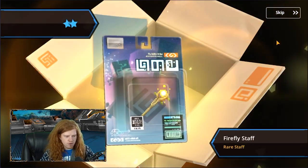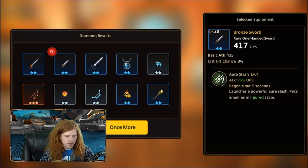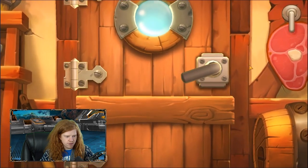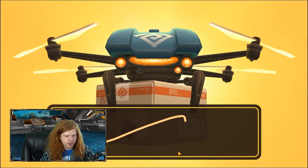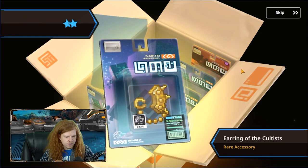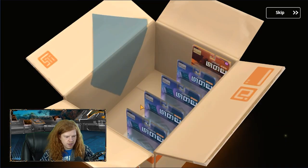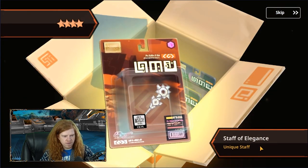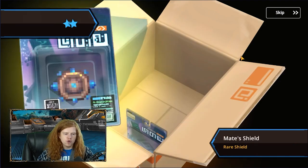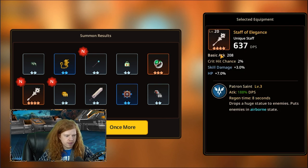Let's try again with weapons — come on, give us something good. Give me a Genocide, the weapon for Annabelle, and I can purchase Annabelle with my mileage tickets. No unique again, just a bunch more rares. We got one — a unique four-star Staff of Elegance. What you can do is use four-stars and evolve them into five-stars — that's another way to get weapons too. If you do get four-stars, you can turn them into a random five-star.